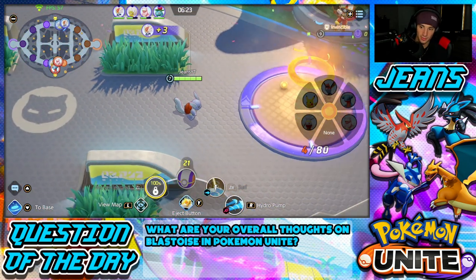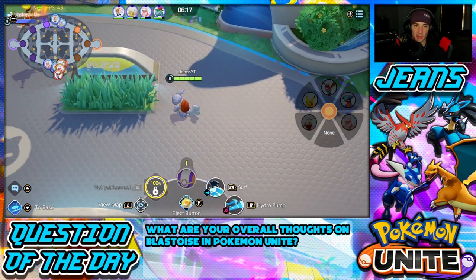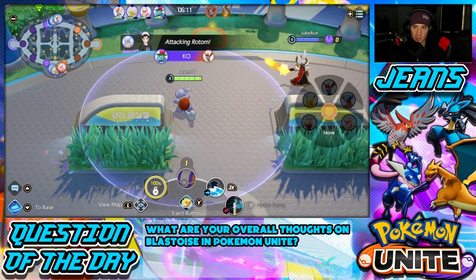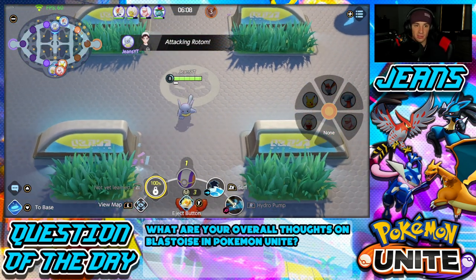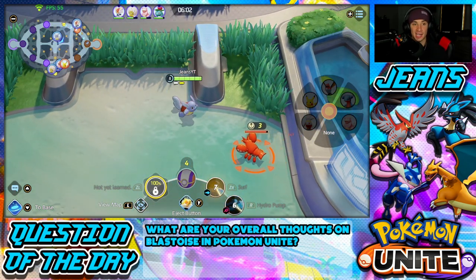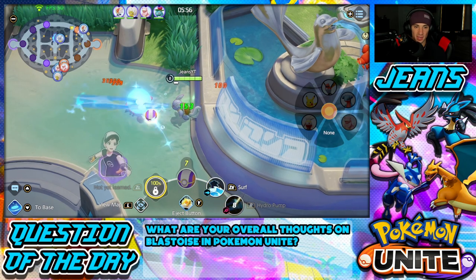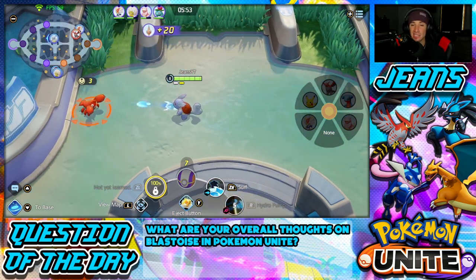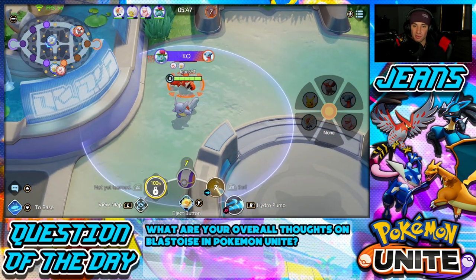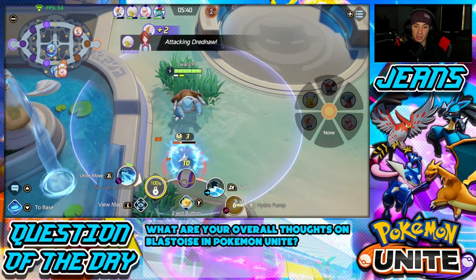I can hit level eight if I score here. Cinderace scores the goal — bang, 21 points, I hit level eight! Now I can steal Rotom and push him closer to the tower. I go down to the bot lane and push all those wild enemies back, shooting everything in there with Hydro Pump. I really like playing the defender role — not having to worry about kills, just pushing back enemies and helping ally Pokemon get kills.